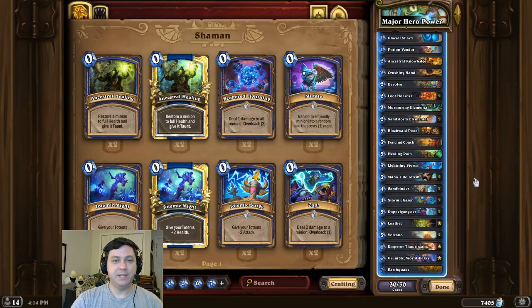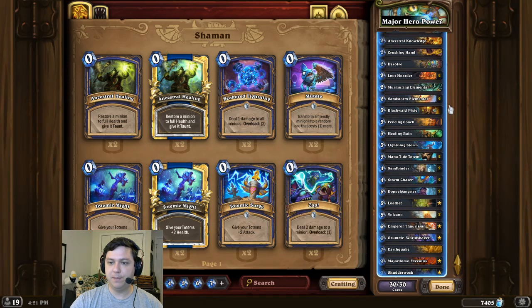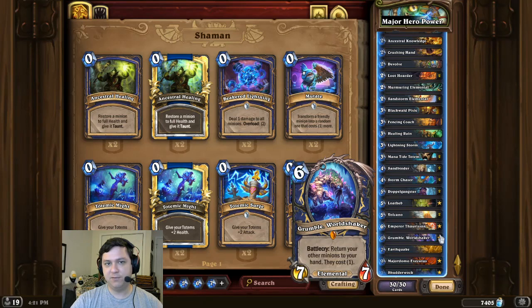Alright, deck intro time. This time we're doing a major combo for Major Domo. For this combo we're first going to start by creating a Shudder Walk that contains the Blackwalled Pixie and Fencing Coach Battlecries. Then through the means of Doppelgangster and Grumble, we're going to amass several copies of that 1 mana Shudder Walk in hand.